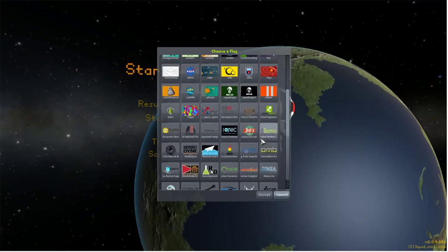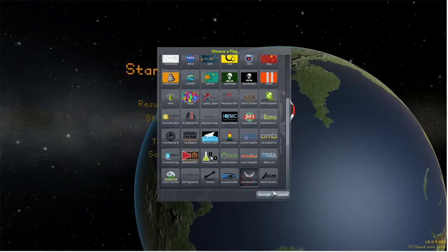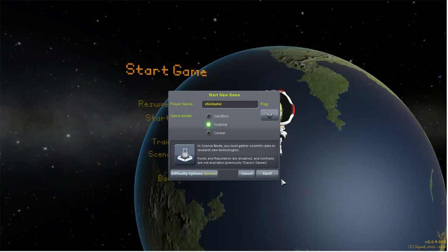Let's choose our flag — we're gonna go for the little wings. Difficulty: normal. Start.